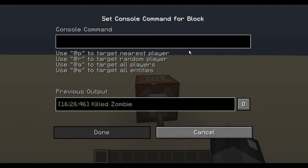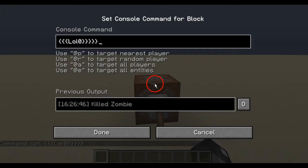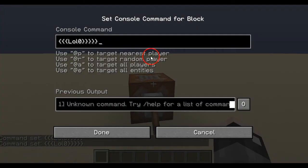Now let me go over brackets. If you want to use any type of bracket — it could be a normal bracket or curly bracket — they have to be the same on both ends. You cannot have three on one side and five on the other; it will be completely unrecognized and won't even work.